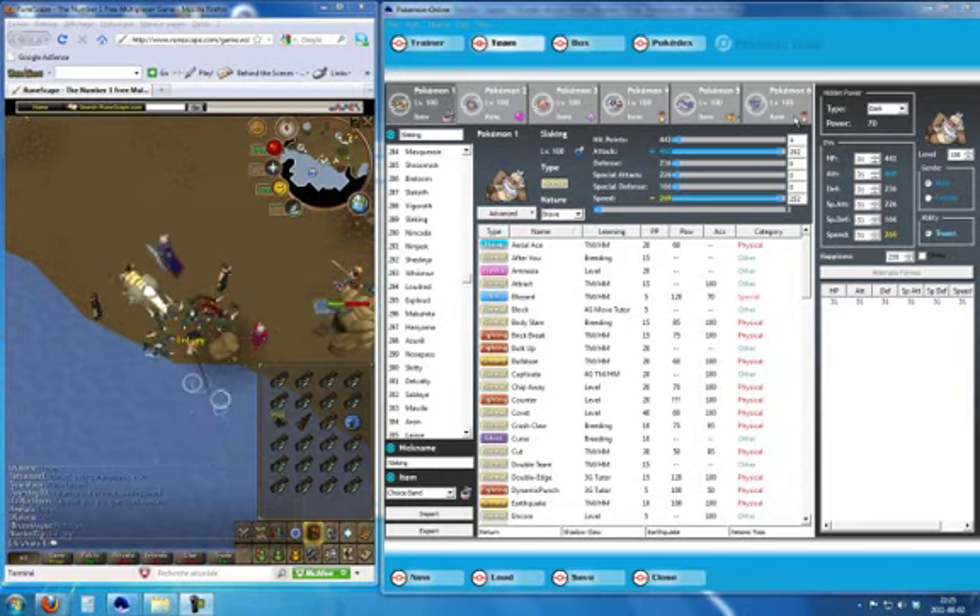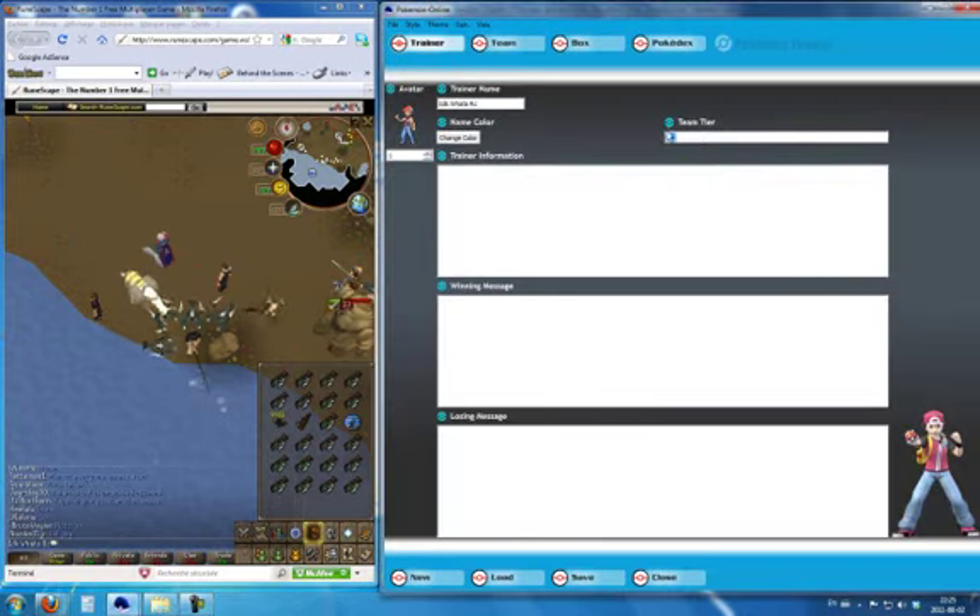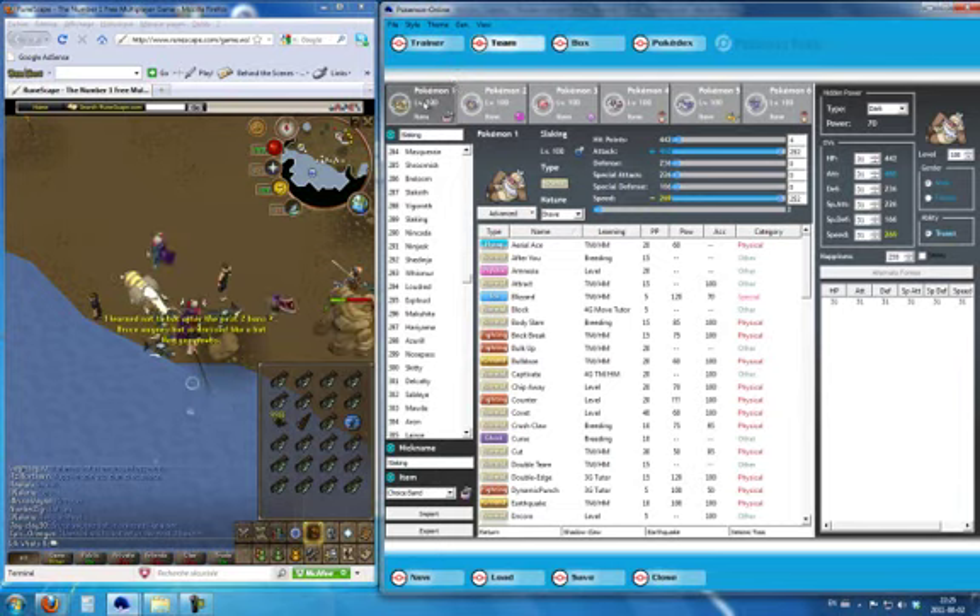So basically you choose 6 Pokemon — any Pokemon. There are tiers. Like I'm playing Overused, so I can only use Overused Pokemon. There's also Uber, Never Used, and Underused.